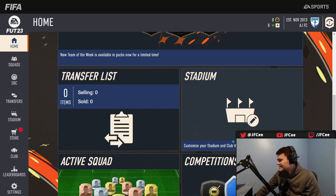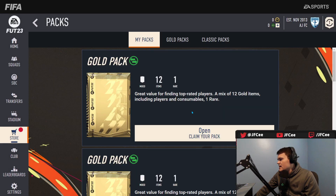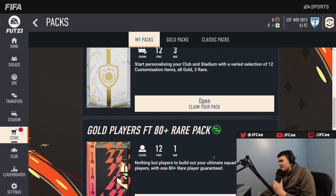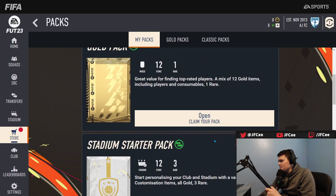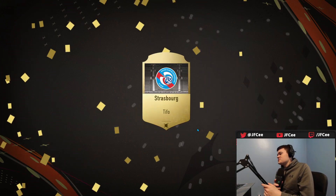Zero coins. What I'm going to do — when you're starting out with zero coins, they're going to give you a few packs. I would open one of the tradable gold packs. I wouldn't open the FIFA 22 pre-season packs yet — I'd wait on those. Let's open the gold packs and the stadium starter packs.